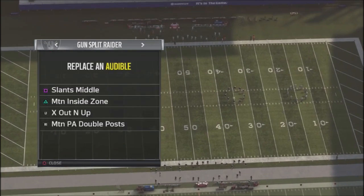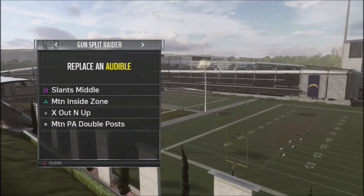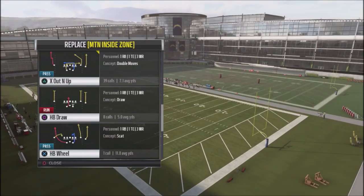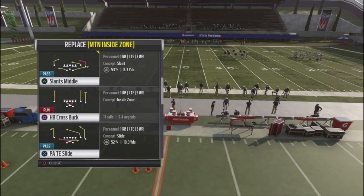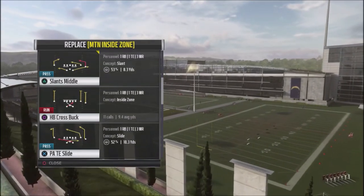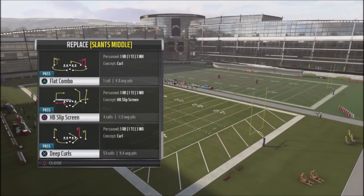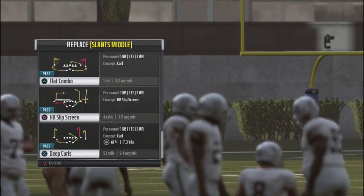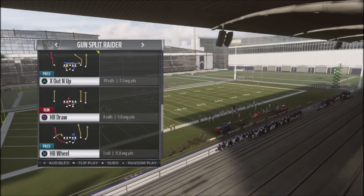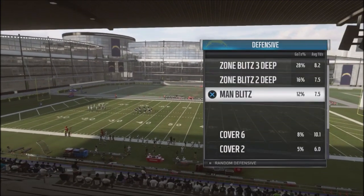A couple things I'm going to do: I'm going to leave the left bumper X out-and-up play and the motion play action double post as the two plays we're keeping stock. We're going to switch out the run — I can either use a halfback draw, halfback buck cross, or cross buck. I prefer something more consistent for running so I won't get caught in a bad spot, so I'll use the halfback cross buck as my quick audible. For slants middle, we're going to switch it out with deep curls. For the base play I'll call the draw or halfback slip screen.